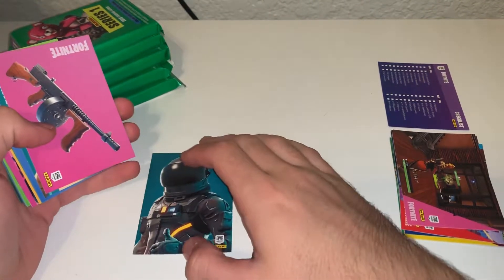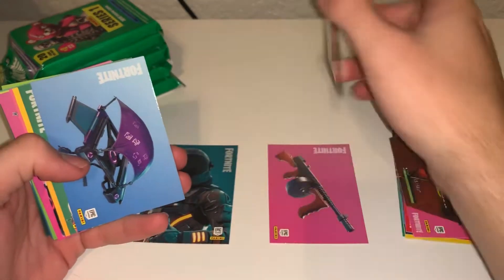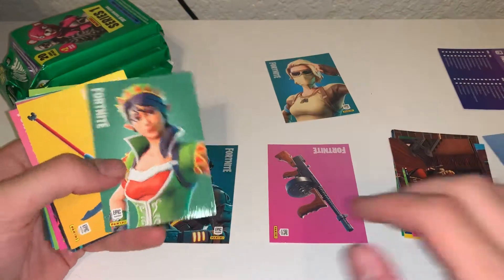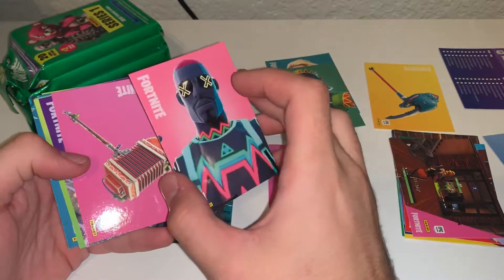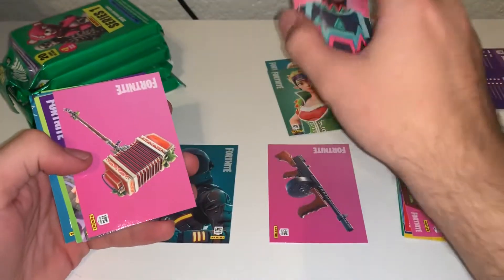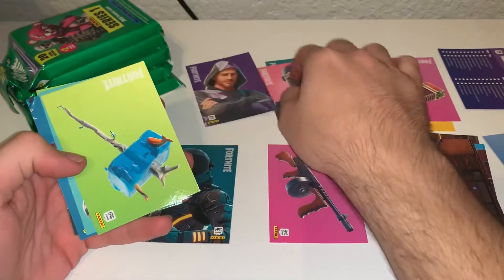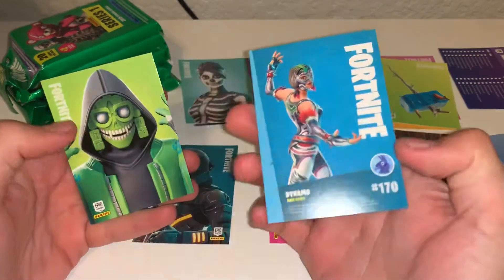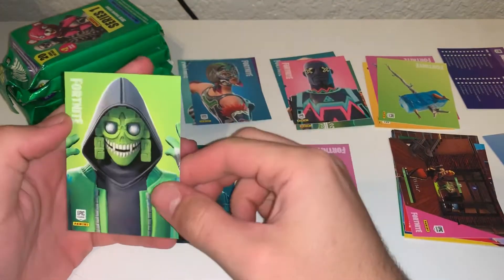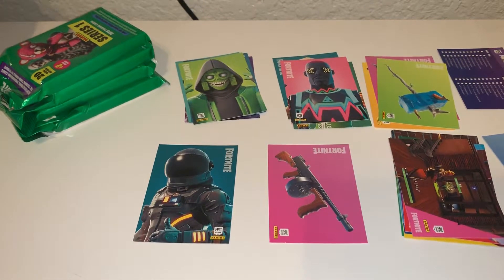Another legendary! There's an uncommon Drum Gun, a Scorpion, Dark Gliss glider. We have Tinsel Toes uncommon, Jackhammer uncommon, Bright Light — Light Show — Axe Gordian uncommon, Moniker rare, Abominable Axe rare, Skull Ranger rare, Dynamo rare — I really love the card art on it, love that skin — and Mesmer rare. So one legendary, one pack.